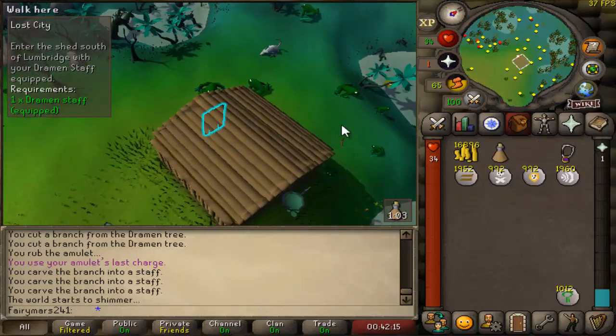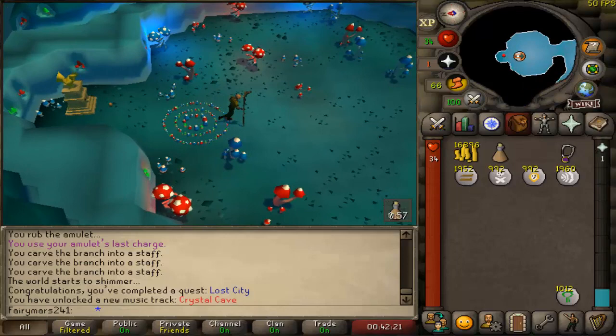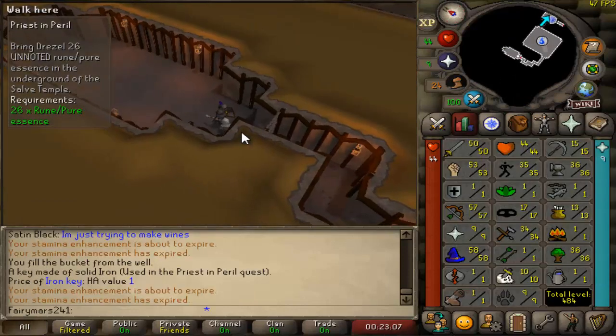Got after it, and here is Lost City completed. Doesn't really do a whole lot, but at least we get the quest points and we can actually access Zanaris. If we ever want to do Slayer, then we have access to that when we get our combat levels up. Then I figured I needed some prayer, so Priest in Peril it is.